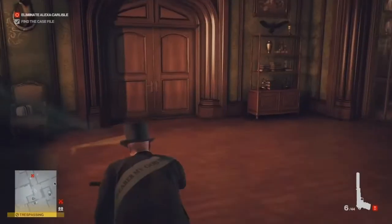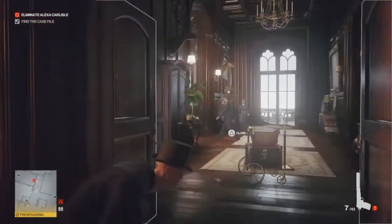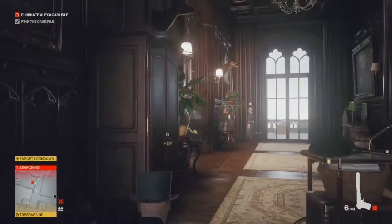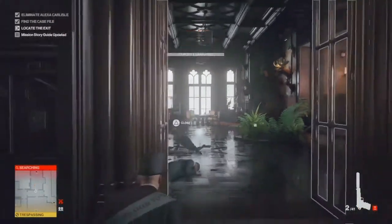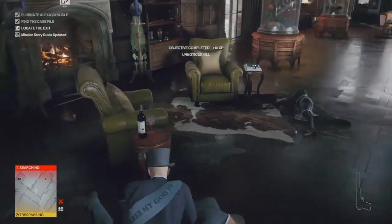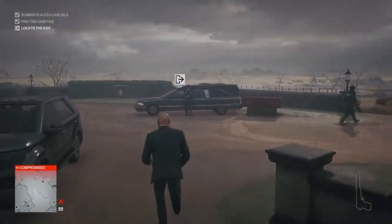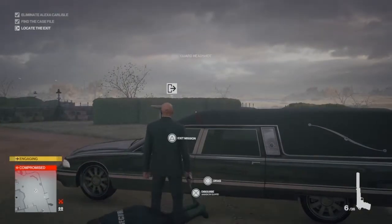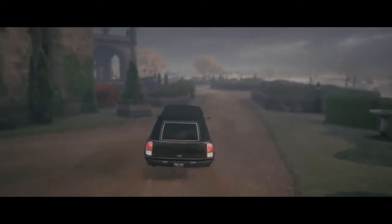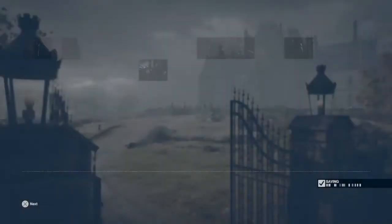All that's left is to eliminate Alexa and make our escape. Alexa is just going into the meeting room — my timing with the bullets is not great, so another witness has to go too. We take out the guard, take out Alexa, get a quick change of outfit, and make for the hearse which is just out the back by the cemetery. So that is hopefully all the remaining challenges, discoveries, and feats taken care of. I've been Anubis and I will see you all in Berlin.